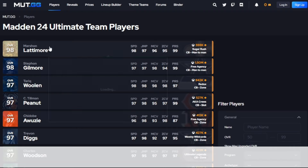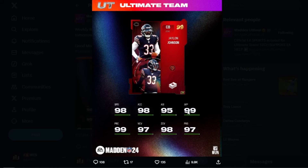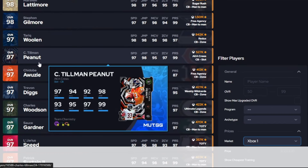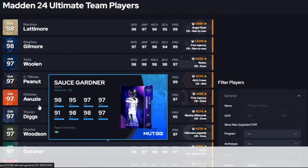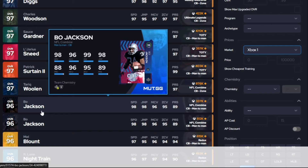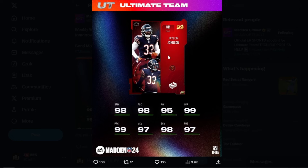We do have Marshawn Lattimore with 98 speed, and he's got 99 press though. Jalen Johnson only has 97 press. Stefan Gilmore dropped with 99 press and 97 speed. Tariq Woolen is still a really good card. Peanut Tillman dropped with 97 speed — very comparable. Trevon Diggs has 97 speed. Between Sauce Gardner, Marshawn Lattimore, and Tariq Woolen, you already have some pretty fast cornerbacks in the game. Jalen Johnson is very comparable, but for people chasing the 99 overall, you're going to love this card.